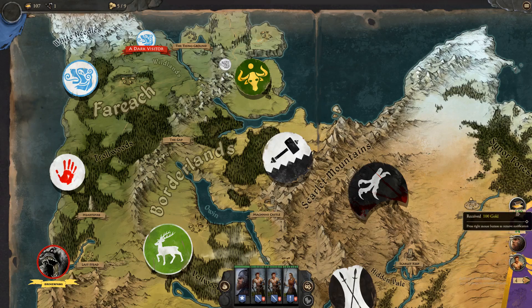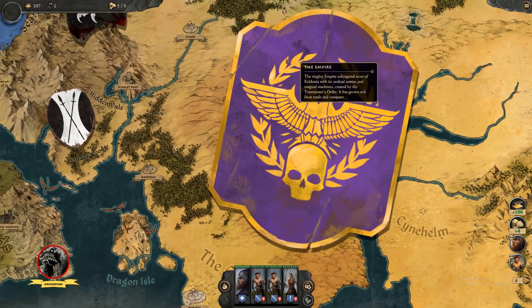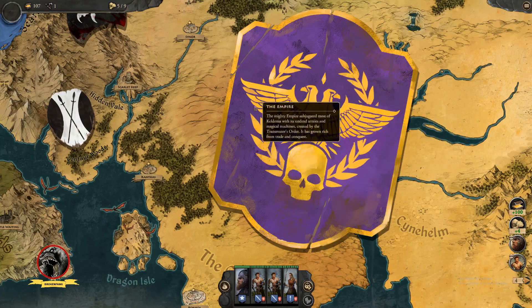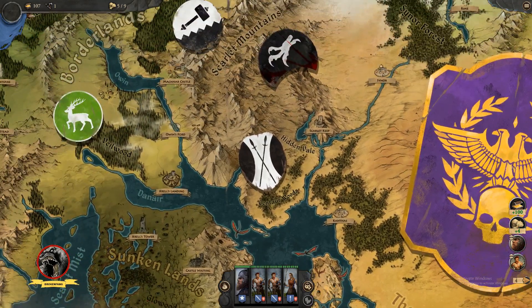I got these rewards down here and I replenished the unit I lost. You have your different factions around the map. This is who we're playing as, and the dark visitor is right here. There's heavy Warhammer 40K inspired art here, and you have these other factions around the map.